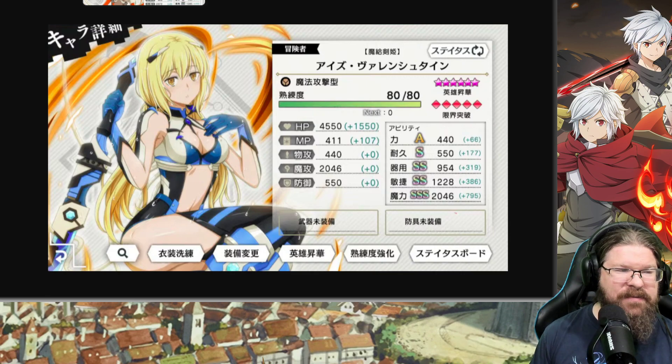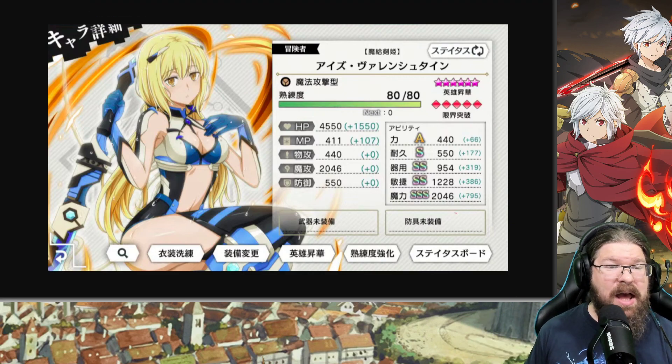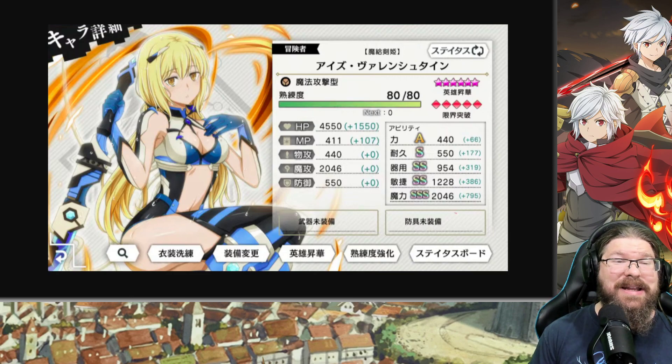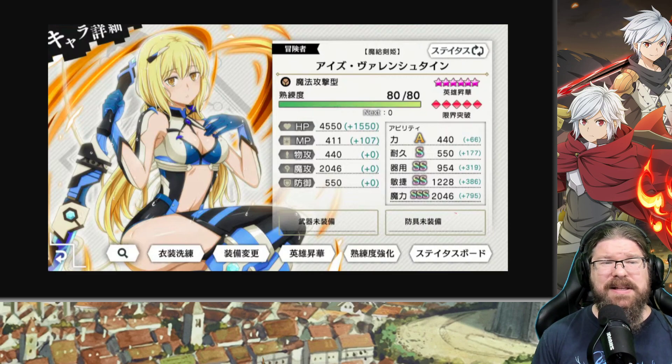550 endurance and 954 dex aren't the greatest stats. But remember, magic units generally aren't as beefy as physical units. Skill 1 is a 238 MP cost, which is nutty. Fast, add 2 physical nulls, self magic and agility 70% for 4 turns, add 4 additional actions, foes mid-earth magic attack, and self earth attack damage plus 70% for 2 turns. I don't know why that's so damn expensive. It doesn't make a lot of sense.